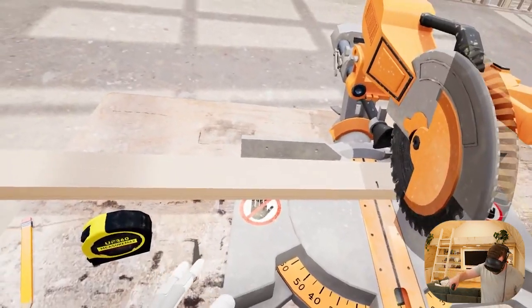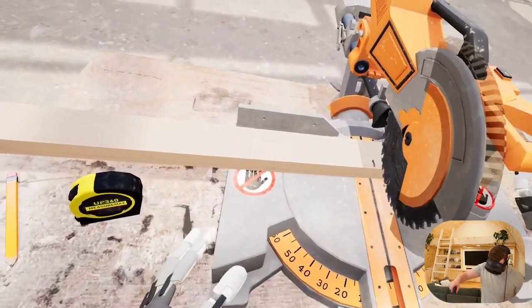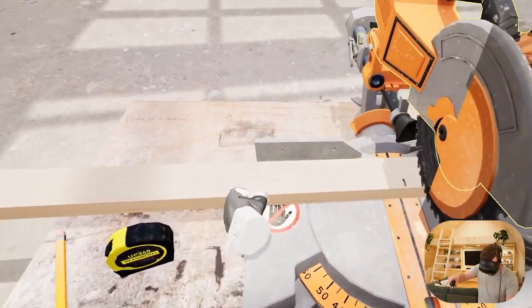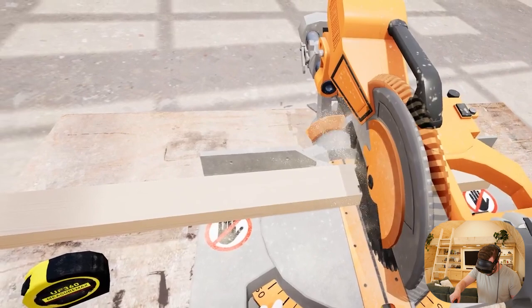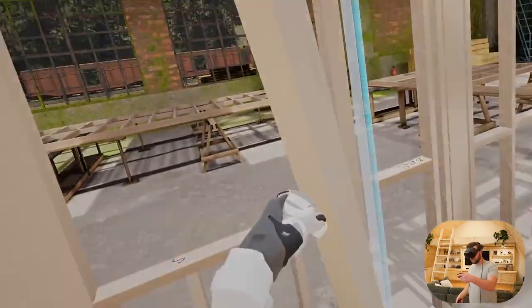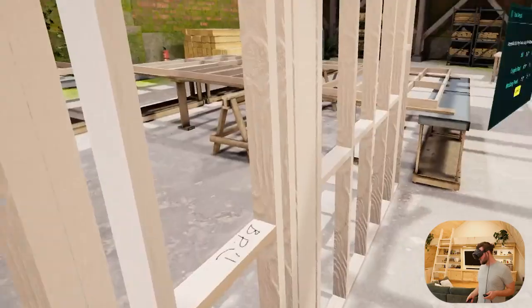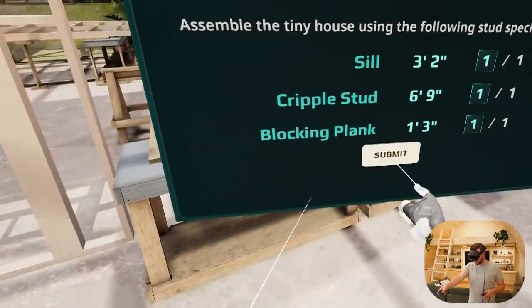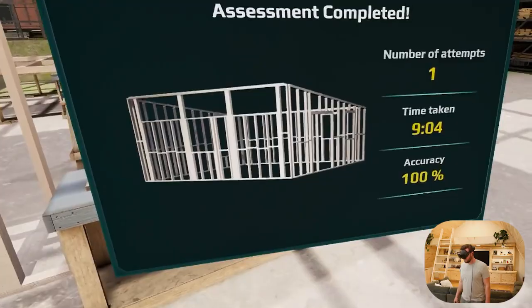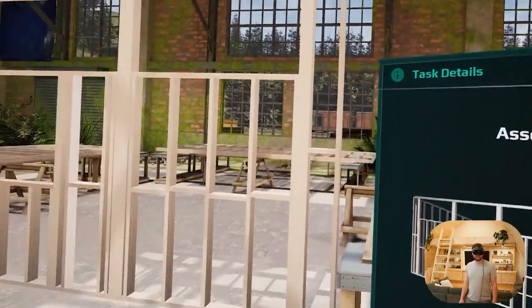I do a lot of renovations and this actually feels really nice — very similar to the real thing. After you've lifted a piece, there we go. We're going to submit our work. Perfect. Ten minutes. You have successfully completed the framing of the sidewall.